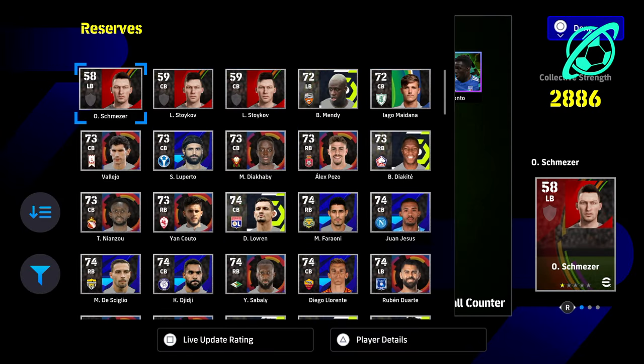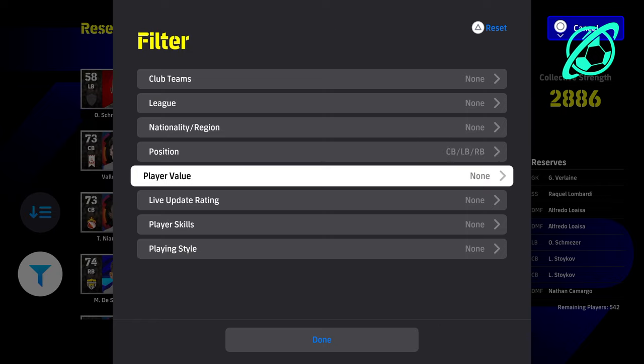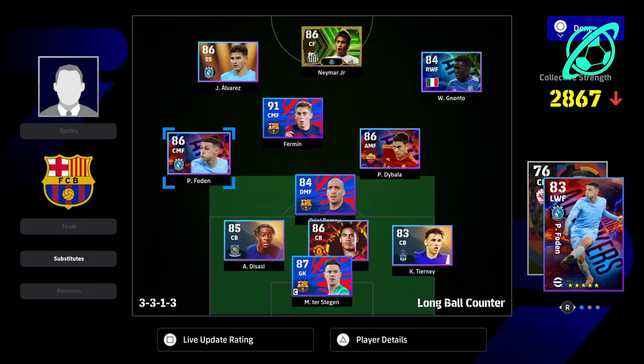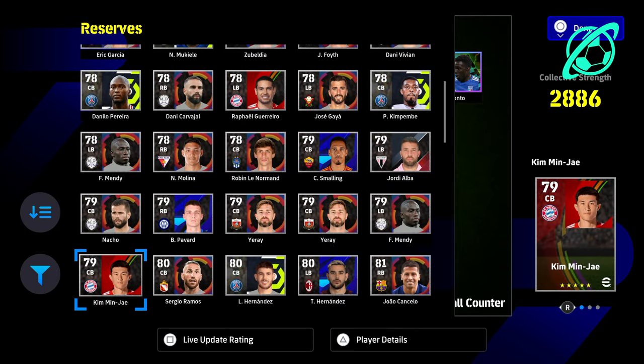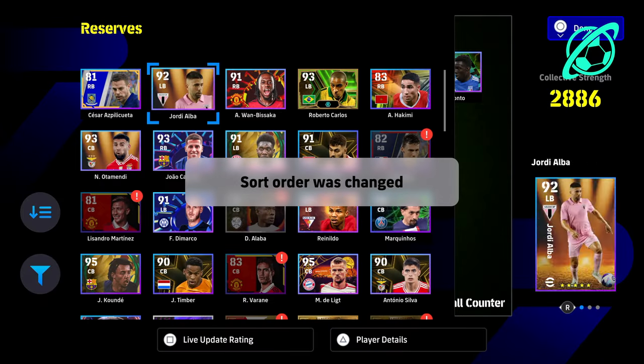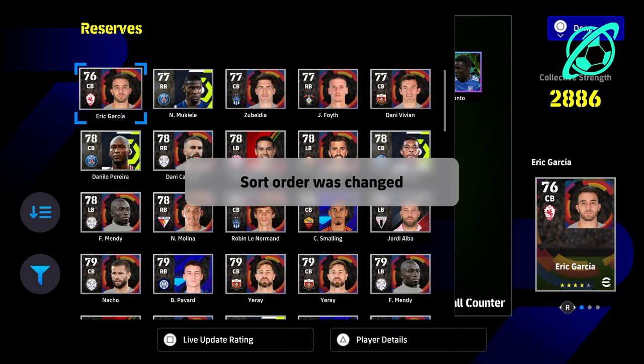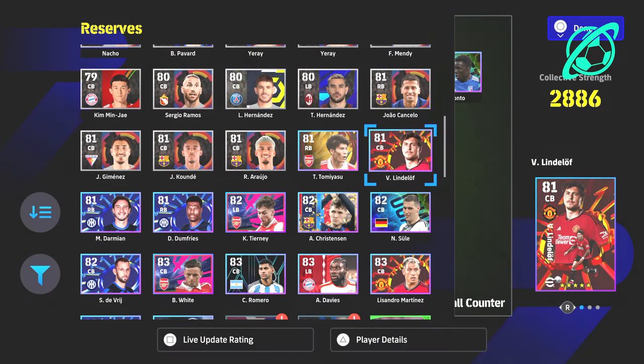What you're going to be doing is creating a team of 11 defenders. It doesn't matter if they're left back, right back — you can play 11 center backs if you want. We're even going to pop a center back in goal. All you're doing is putting every player you want trained up into your starting 11, and a couple on the bench as well.